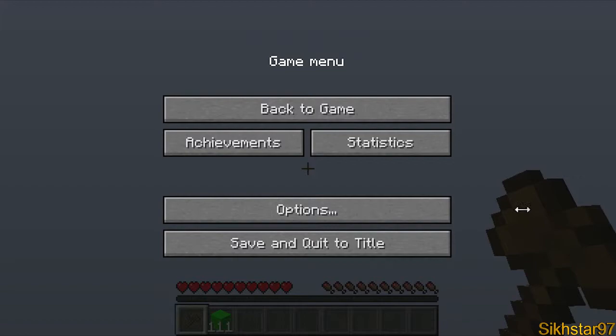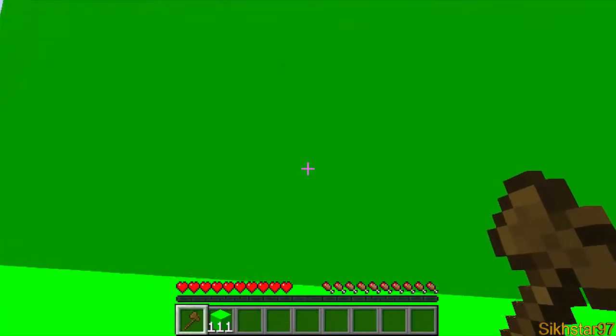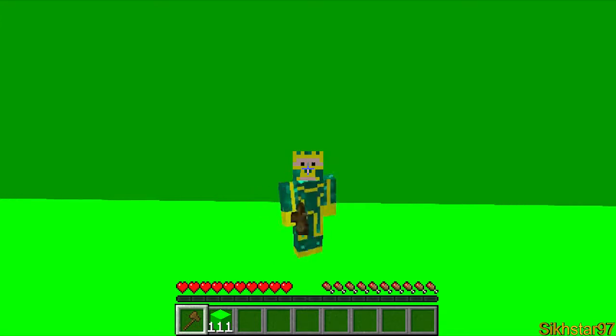Now let's see if the texture modification actually worked — and it did. You can see it's all green. If we stand here and go to third person, you can see that we can't see anything except the green, so we can cut ourselves out.